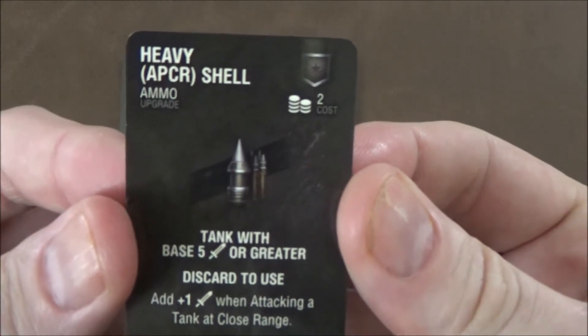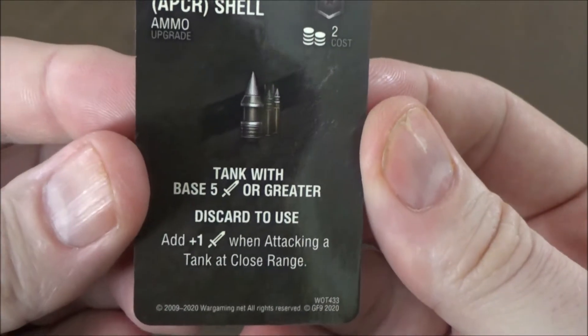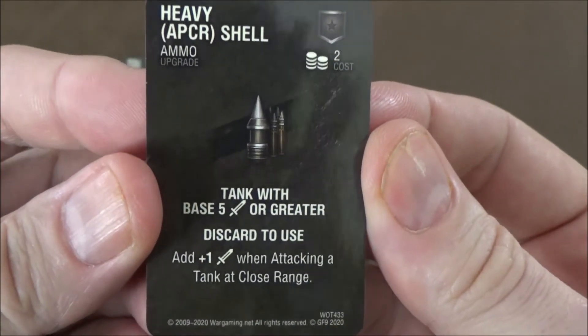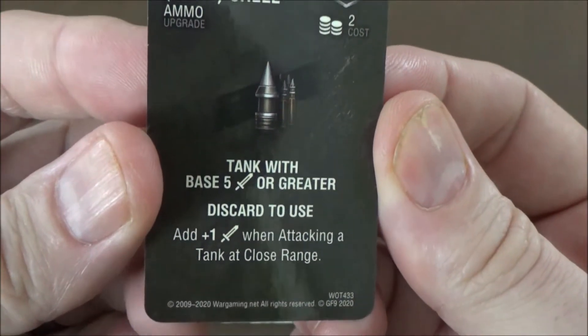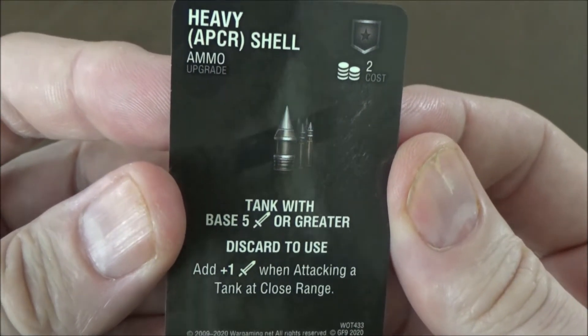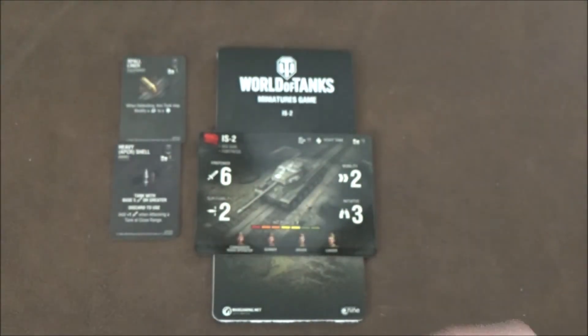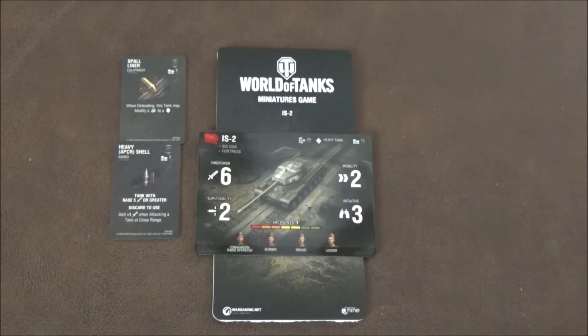Next up we have a heavy APCR shell — armor piercing — for 2 points. You can use this on a tank with a base attack value of 5 or greater; it's discarded when used and gives you plus 1 attack when attacking a tank at close range. Two points isn't too bad — with a 6 base attack, that's 7 attack value, plus the defender loses a defense die at close range.